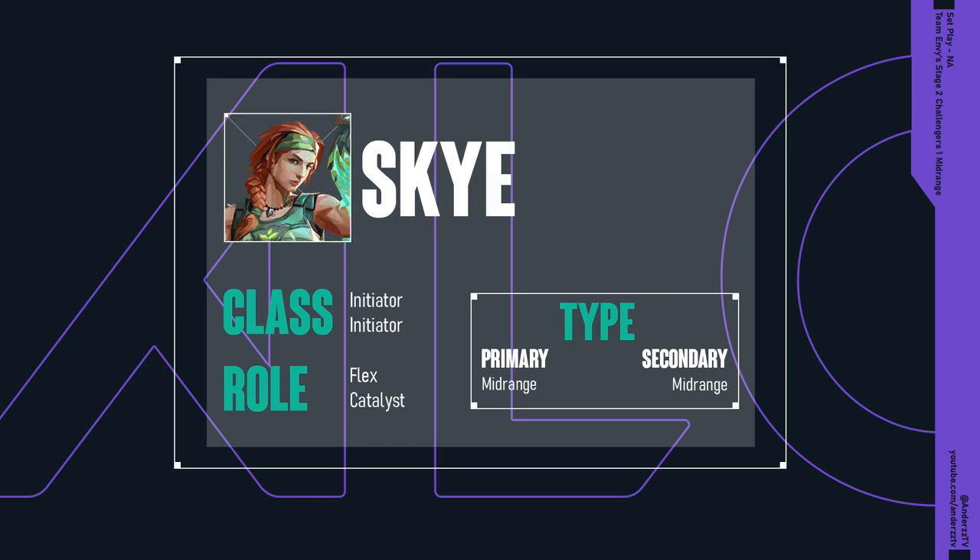Rounding out that core four, we have Skye, another pure initiator, with an identical role pairing in Flex Catalyst, although her catalytic elements are far more prominent in her flashes. And going over to type, she's one of a rare breed as a pure mid-range agent.